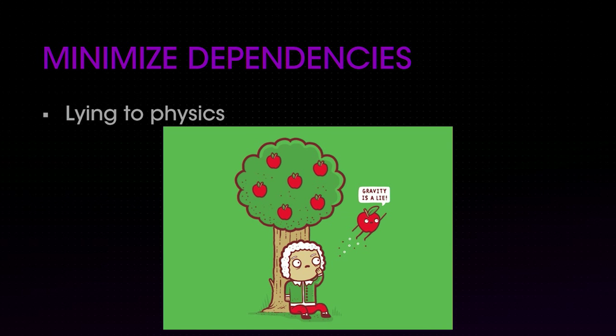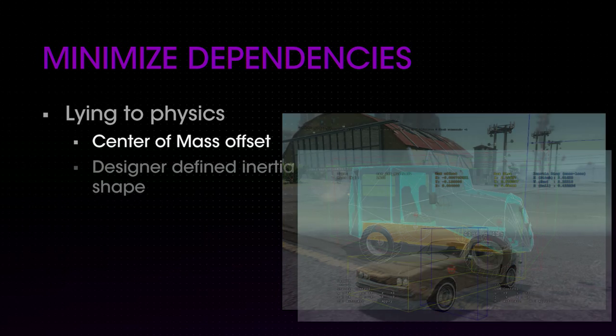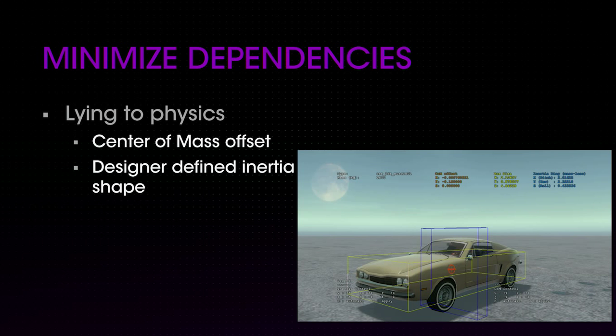The solution is to separate the physical shape of the vehicle from its handling by lying to Havoc, our physics engine. Havoc was already accepting the center of mass point defined in the model. To make it less dependent on the asset, we simply created a designer-defined offset from the model's center of mass point, allowing design to move the center of mass as needed without editing the model. To separate the shape from the handling, we create a fake box that represents the inertia shape — the physical shape of the vehicle as far as the simulation is concerned. The yellow box is essentially what Havoc thinks the shape of the vehicle is. Because this is defined independently by a designer, changes from artists are less likely to affect the handling.